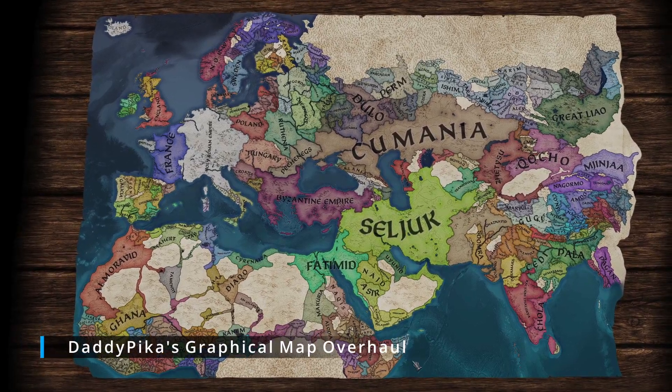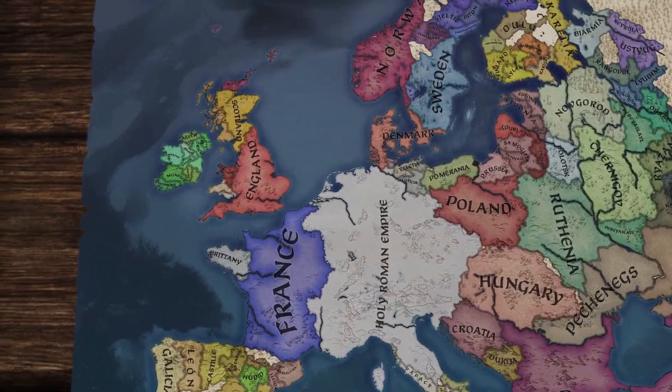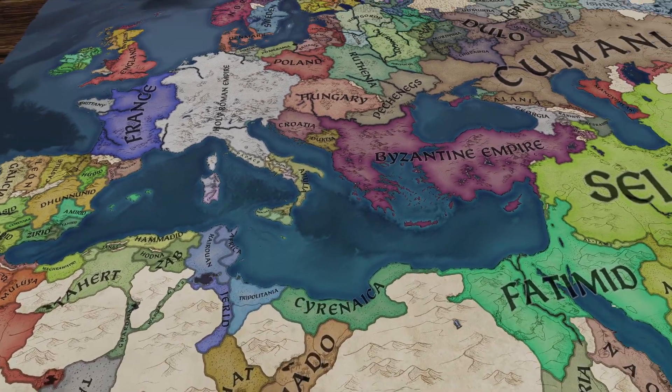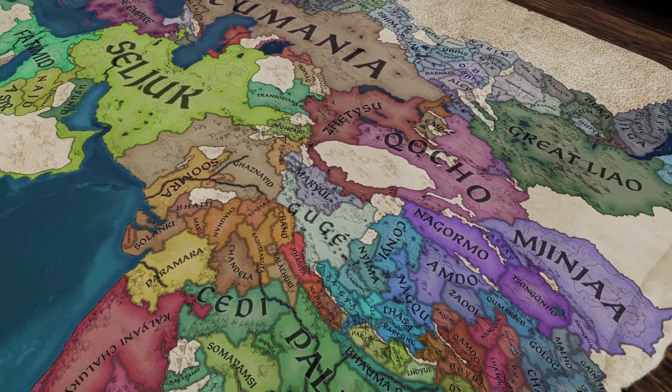Next up we have Daddy Pika's Graphical Overhaul. If you're a big fan of vibrant colours you'll love this mod — it's probably joint first with the IR Style Map for me. It brings a breath of fresh air to the vanilla darker colours and makes the sea a darker blue as well. It's just so much nicer to look at when you're playing, though if you're not a fan of vibrant colours you'll probably hate this.